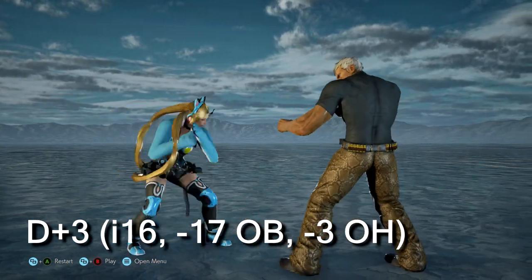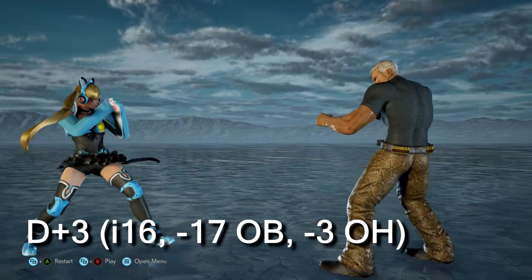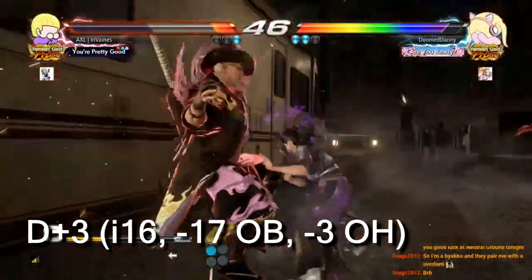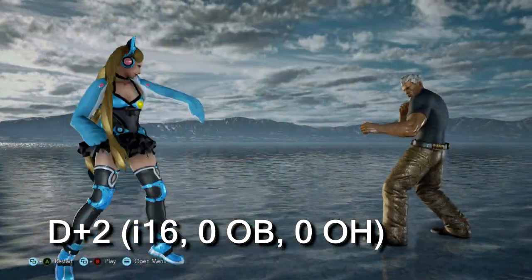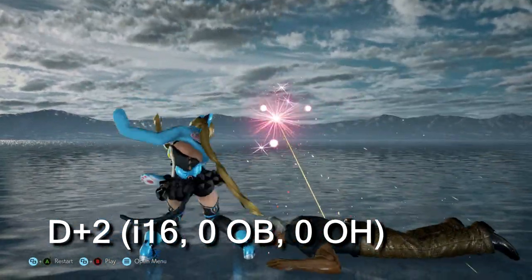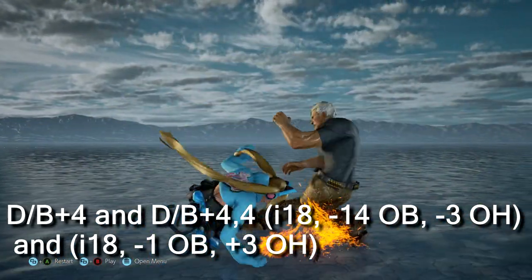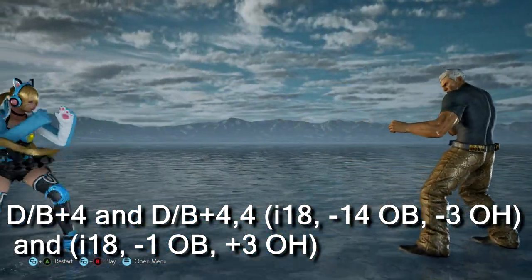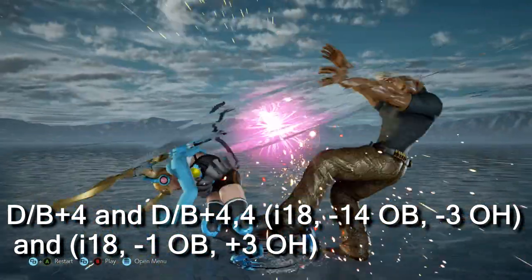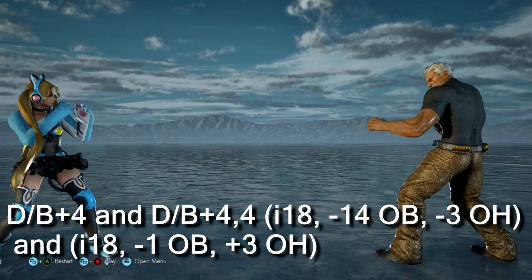Down 3: Chloe's down 3 is a solid long-range low with a sneaky evasion property. Even though it's minus on hit, the pushback allows a while-standing 3 right after to evade or outspace some mids — very useful with the opponent's back to the wall. Down 2: a great poking tool to reset the neutral, being 0 on block with unlimited follow-up scenarios; it also gives a guaranteed back 1 on counter hit. Down back 4 and down back 4,4: high-crushing long-range lows that are solid poking tools. Down back 4,4 also allows transition into extensions from Chloe's forward forward 4, allowing for interesting mind games — also called Scoot Stance.